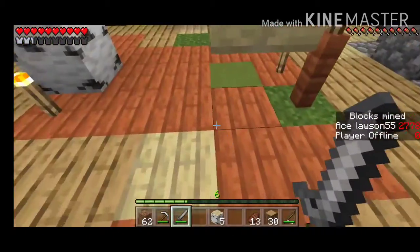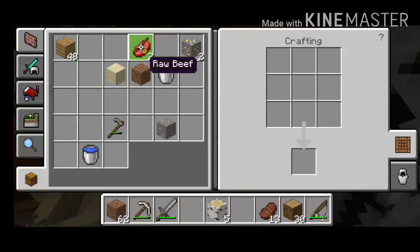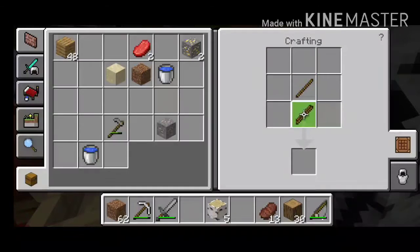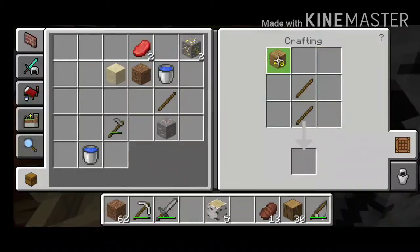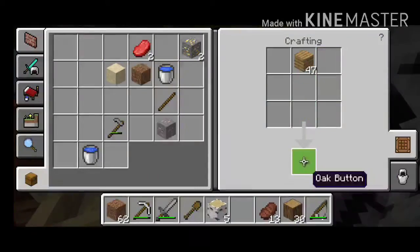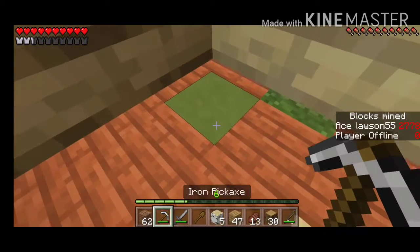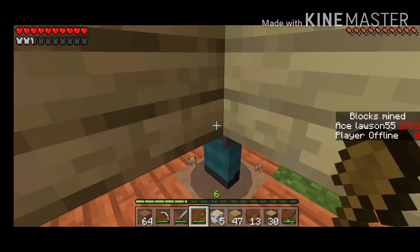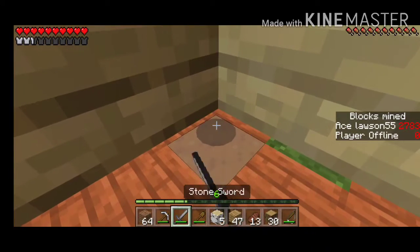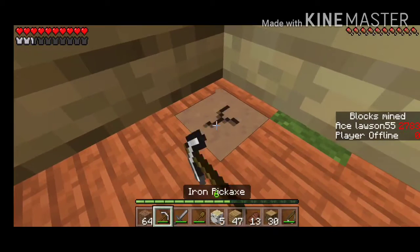I think what we gotta do now is just continue our mining. I'm going to make myself a shovel real quickly, because then we'll actually have something that'll work for when we have dirt and other blocks like sand, since it's so annoying when you're trying to mine and you need a shovel. Get out - no one wants you, get out of here!